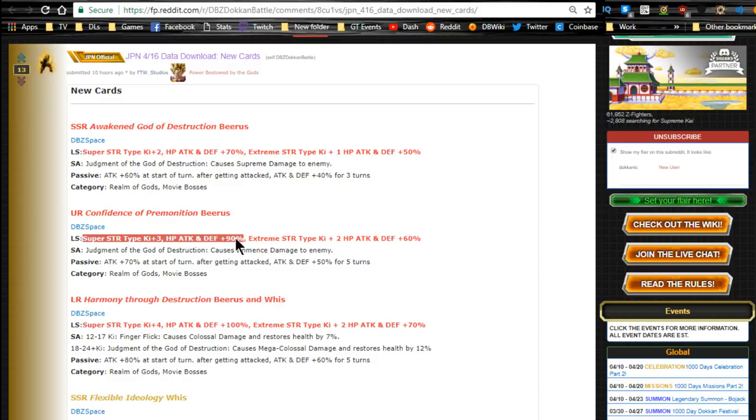His TUR variant: Super STR type Ki+3, HP/ATK/DEF +90%; Extreme STR type Ki+2, HP/ATK/DEF +60%. Super Attack: Judgment of the God of Destruction — immense damage. Passive: ATK +70% at the start of the turn; after getting attacked, ATK and DEF +50% for five turns. I apologize — I misread his SSR, it's 100% ATK and 40% DEF, not stacking per hit.